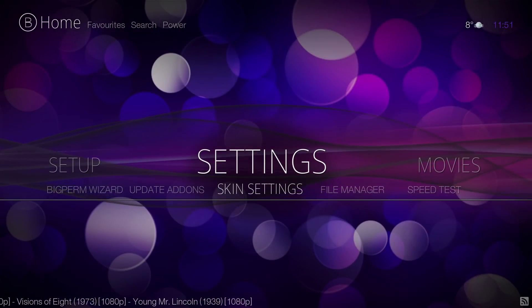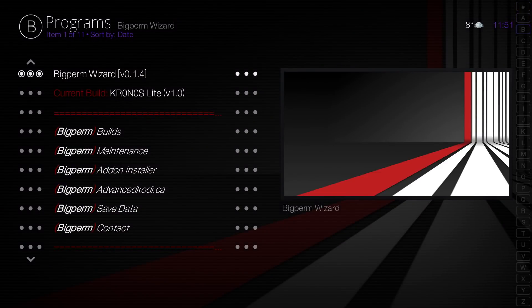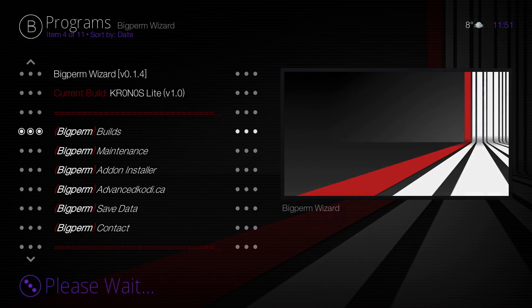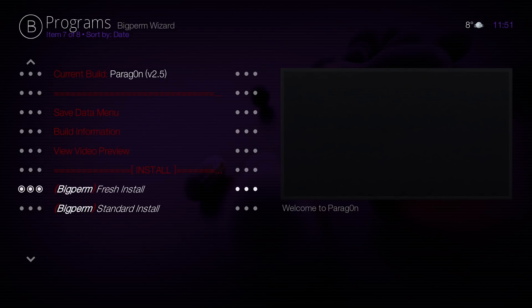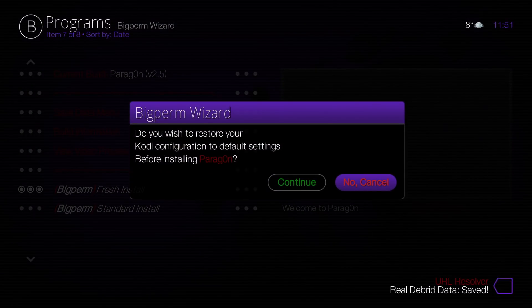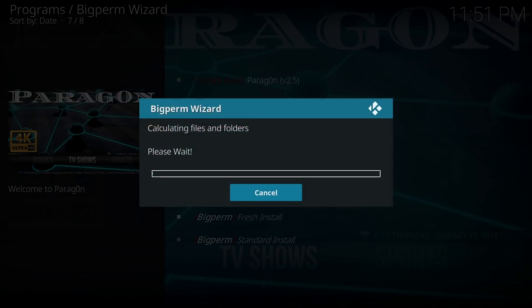Now, I don't like this build. Let's go to a different one. I don't need to do anything because all my account information is already in there. So let's go to Builds — let's go to the big Paragon. Then again, fresh install, always. Wait until it saves all your information down there, hit Continue, and let it do its thing.